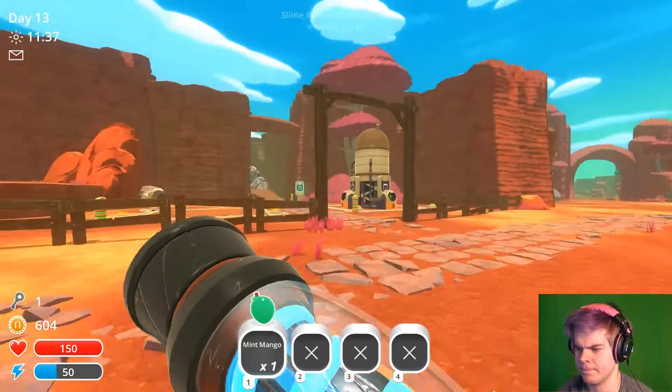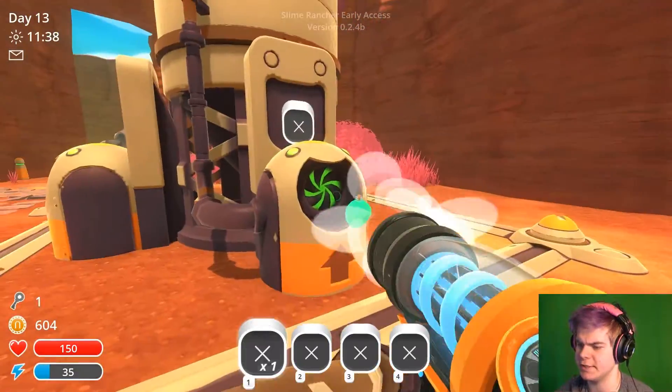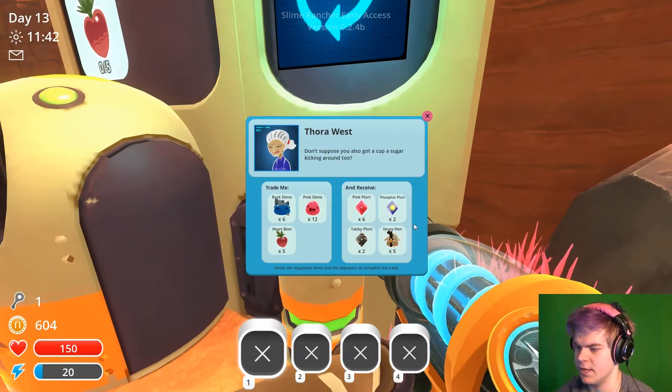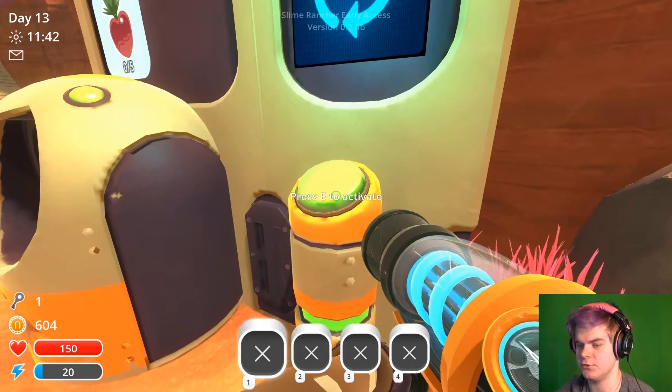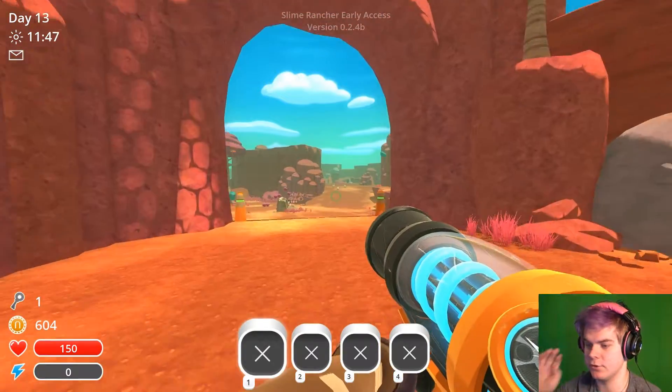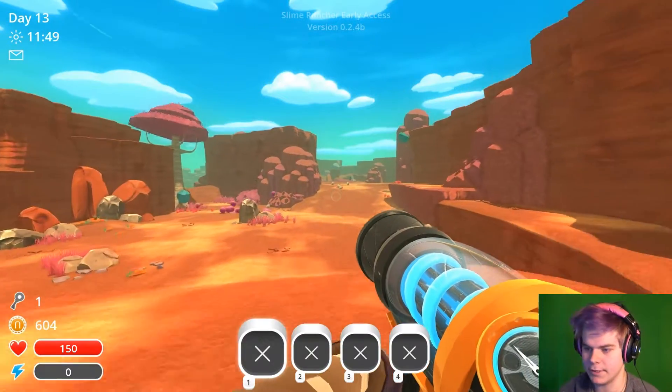Okay, that should be good. I don't know if I should do the quest things because they don't really give me anything I need - they usually give you useless stuff. That's some basic pink plorts, really? No, not gonna happen. I wanna go back to where I found the exploded one and the honey one, cause I think that might be where they spawn.